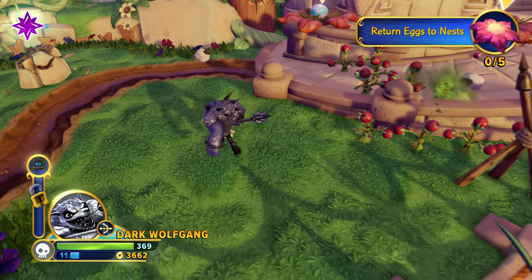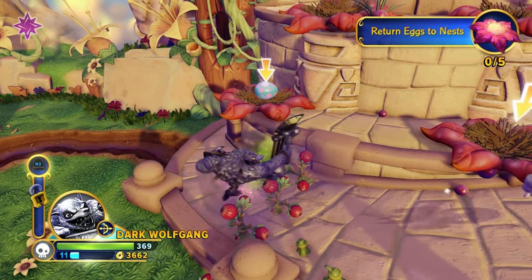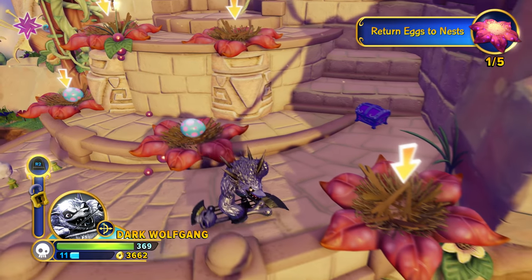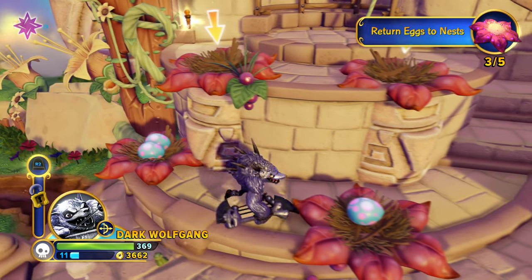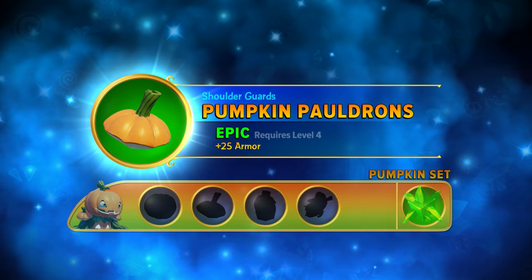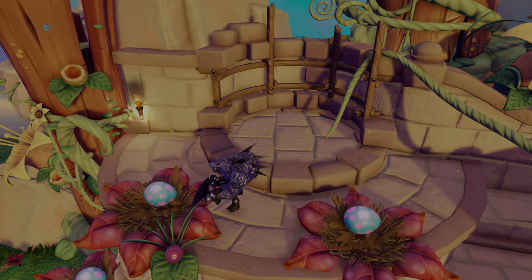On your way back to the nests, grab as many extra eggs as you can, because you'll get bonus prizes for doing so. Got to get past those sheep — the most dangerous of all creatures in Skylands. We're going to drop off our eggs and grab whatever we can out of this Imaginite chest. Found an epic item: new shoulder guards, the Pumpkin Pauldrons — epic 25 armor, which is really cool. We'll drop off our eggs, completing this section of the Griffin Park Observatory.